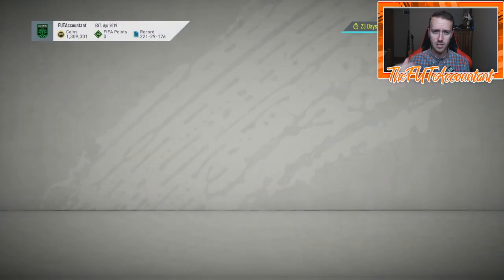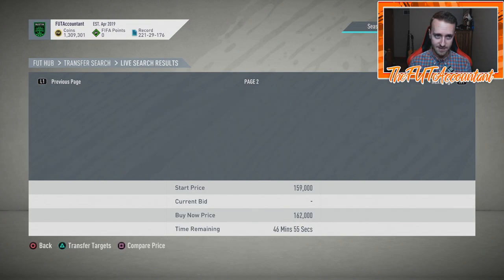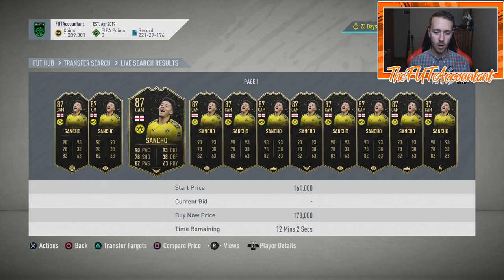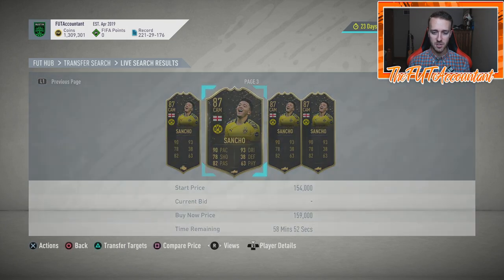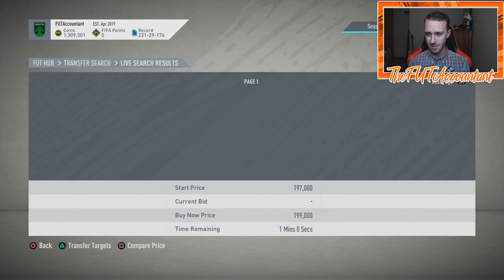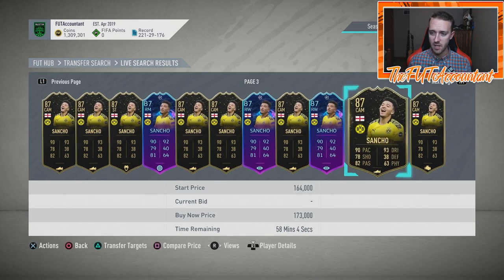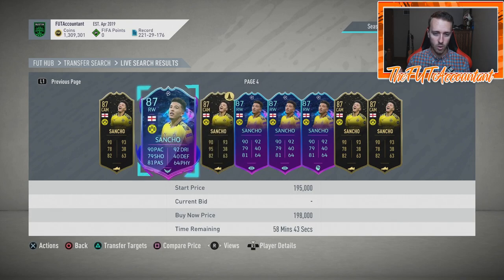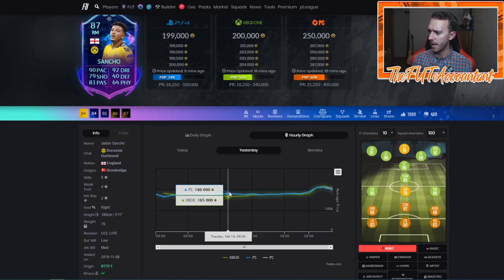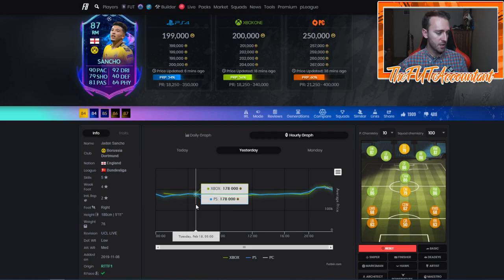There's a lot we can learn from these market movements today. If you want to replicate what happened with these cards, you can do the same thing on the upcoming games with Leipzig, Spurs, and Valencia because there are going to be Road to the Final cards in action again. Sancho is about 200,000 coins right now post-game, and he's guaranteed an upgrade. Looking at his graph, prices are really similar between Xbox and PlayStation since they're live items and valued the same across markets.